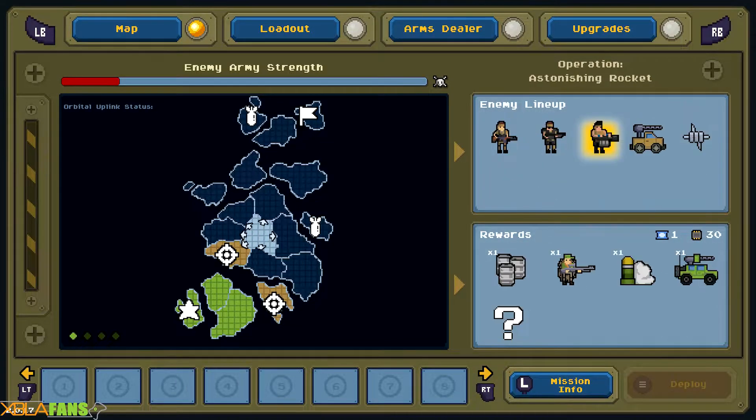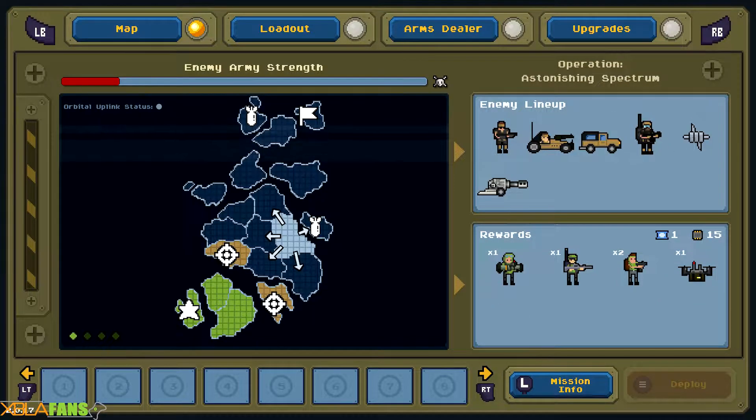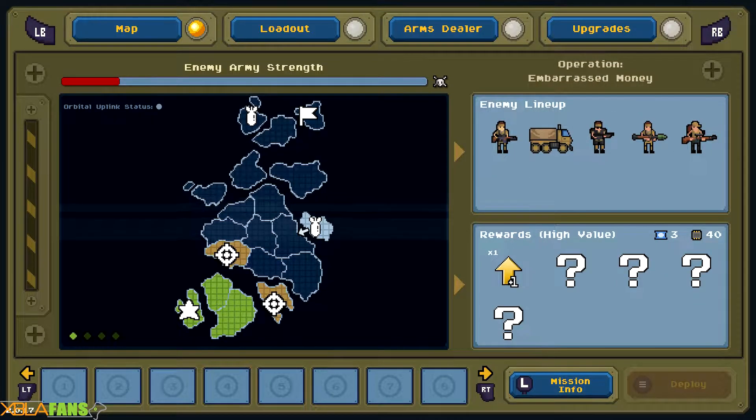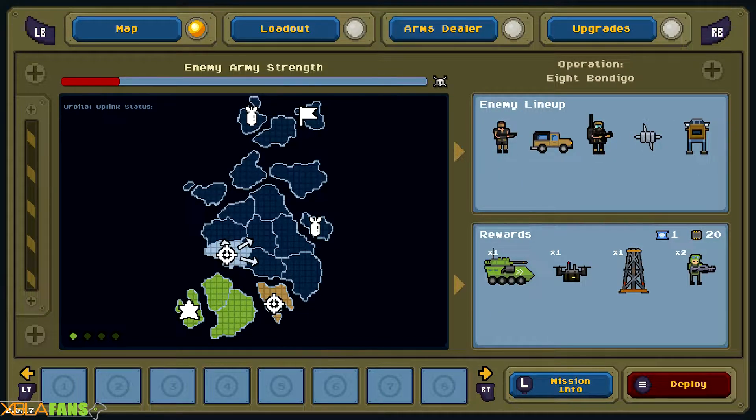There's a decent amount of areas, and as you take over each one you get rewards. Your question might be why not just take all the areas — but if you look at the top, the enemy army strength increases the longer you take, so you could reach the end against a force you just can't overtake. If I win this one I can get a tank, kamikaze drones, an oil rig, and some basic Warpips.